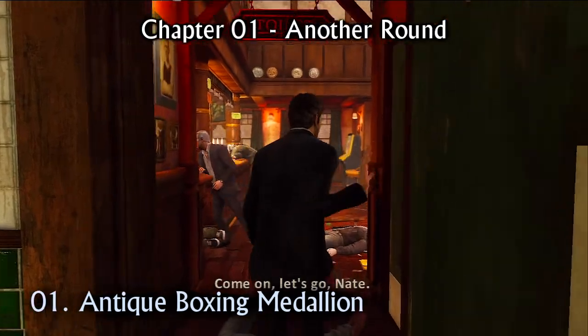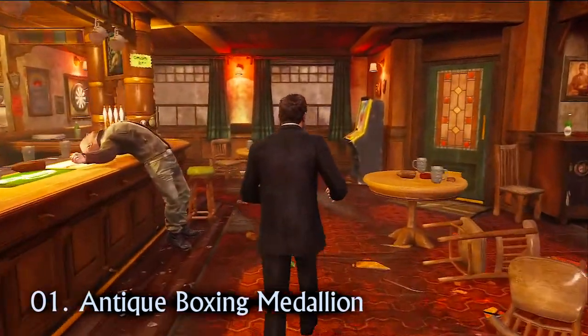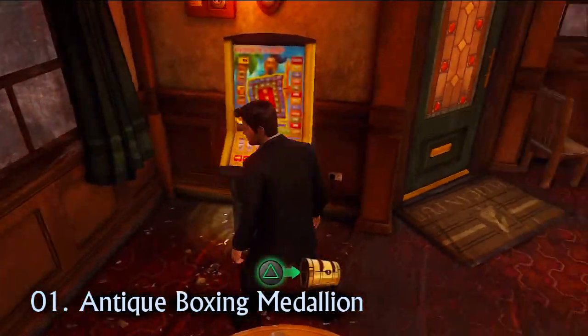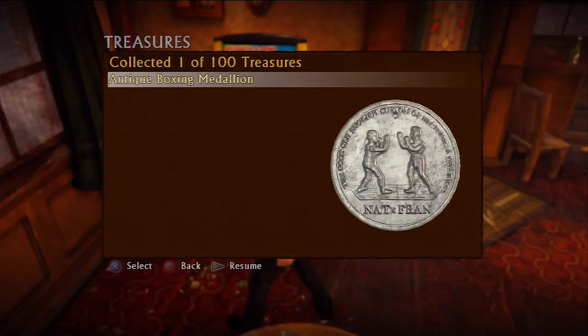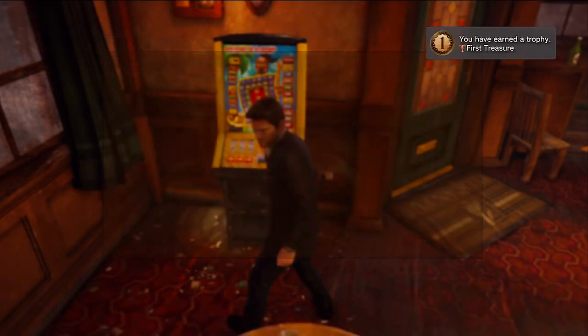There are only two treasures in chapter 1, and both are very easy to get. After finishing the brawl, head over to the fruit machine by the pub's front door to collect the antique boxing medallion. You'll also collect the first treasure trophy for your efforts.